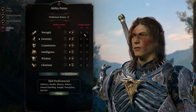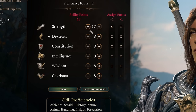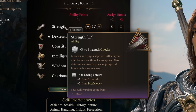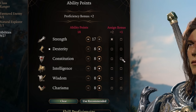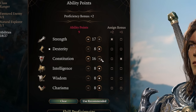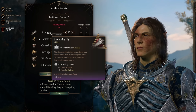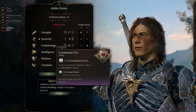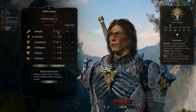On the Ability Scores tab, assign that plus 2 bonus to Strength and boost your Strength all the way up to 17. At level 8, you're going to take a feat that will boost your Strength score to 18, giving you that plus 4 modifier, but for now an odd score is fine. For your bonus plus 1, go ahead and put that into Constitution and boost your Con score to 16, with a plus 3 modifier. Strength is very important for your chance to hit and damage dealt with your dual melee weapons or two-handed weapon, and Constitution will make you tankier, giving you more HP, and it will help you hold concentration on the very useful Hunter's Mark spell.